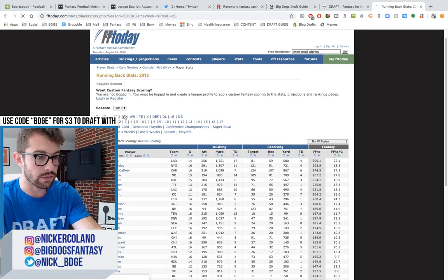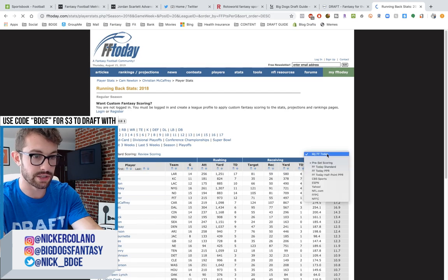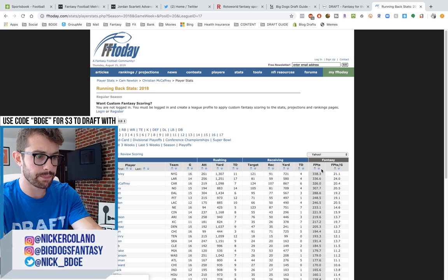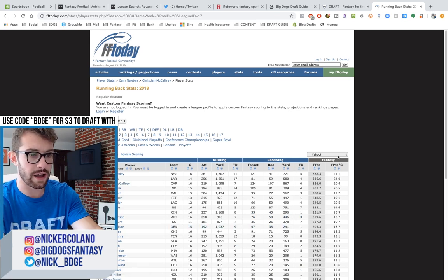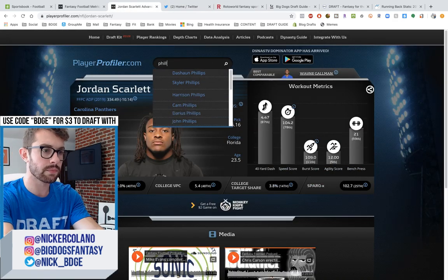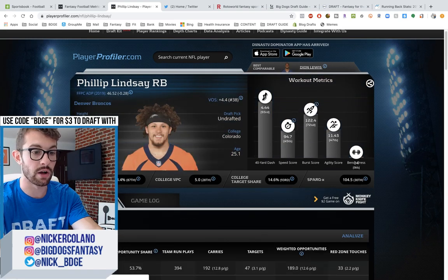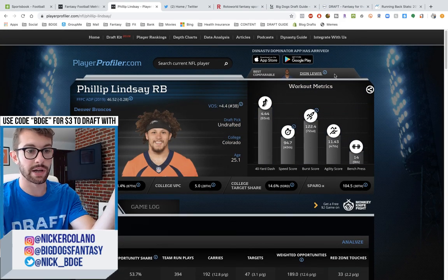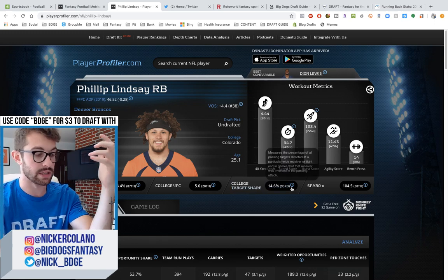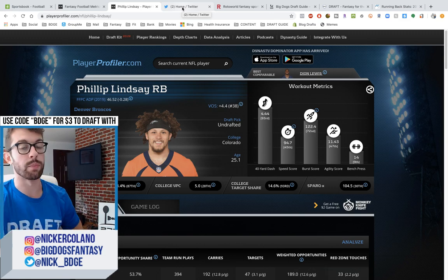Phillip Lindsey finished as running back 12 in half PPR with 35 receptions — that was the single lowest total of any top 12 running back outside of Kareem Hunt, who only played 11 games. So he wasn't actually that involved in the passing game. I think they will get him a lot more involved because that Kyle Shanahan offense gets running backs involved in the passing game early and often. Lindsey's best comparable is Deion Lewis; his college target share was almost 15%, 93rd percentile. He is a very good pass-catcher — they just didn't utilize him correctly. He's going to be much more of a PPR factor this year.